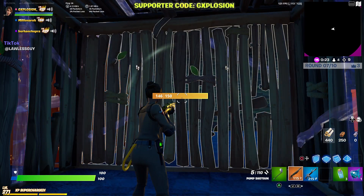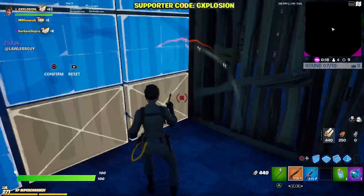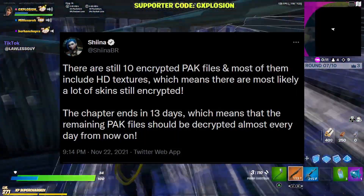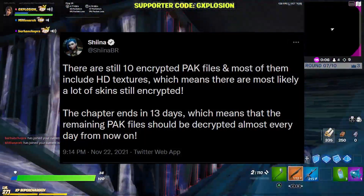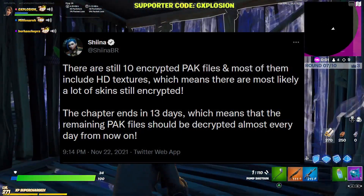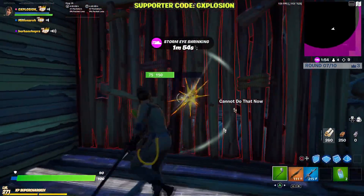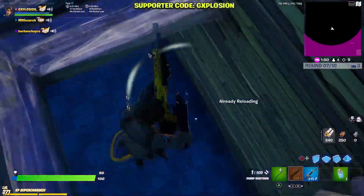There's one more tweet from ShiinaBR which mentions that as of right now there are 13 encrypted skins in the game files, and these 13 skins are supposed to be released in the item shop before the end of the season. The season ends in around 13 days, so I think from now on every single day we might be getting a new skin. ShiinaBR is suggesting the Foundation skin is in the game files as an encrypted skin and Fortnite will release him just before the end of the season.